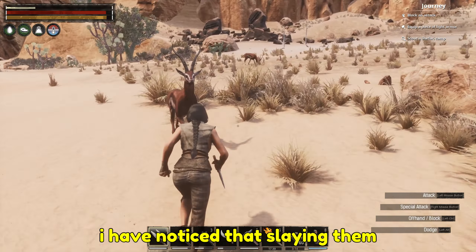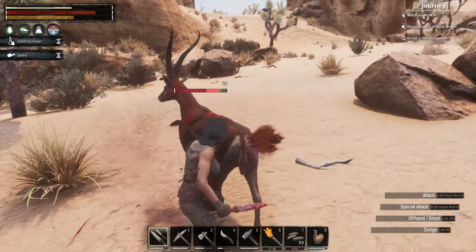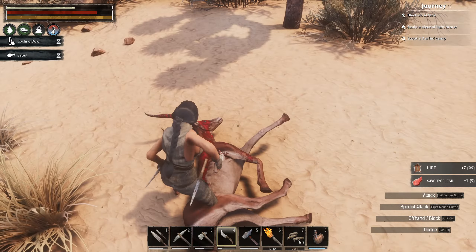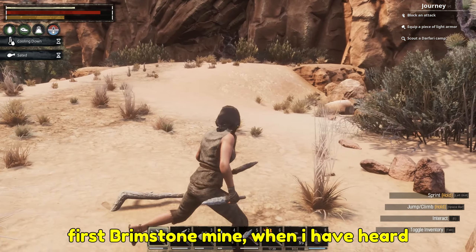As we were trying to find our way towards the brimstone cave, we spotted something I call an aggressive gazelle. But in fact its name is Kudo, and they are not the hardest creatures to clash with.